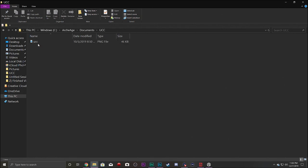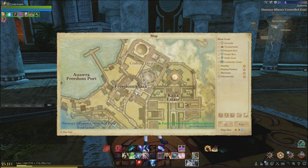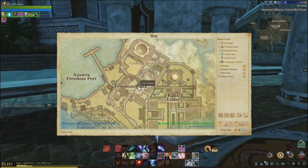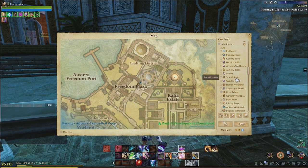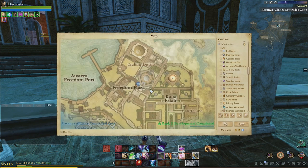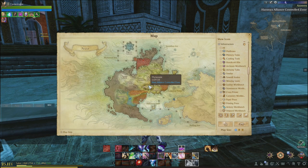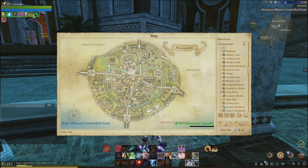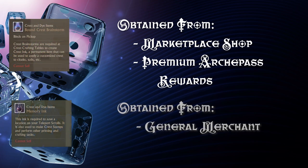Now we'll go into the game. Once you're in the game, you'll need to find a Crest Printer. They're around in lots of different areas, but not every area. What I've found is they're at the main faction bases — there should be one there. Like in the Solus Headlands or in Marienapel. Once there, you will also need to have a Crest Brainstorm in-game, and you'll also need some memory ink on the ready. We'll use the memory ink a little later.